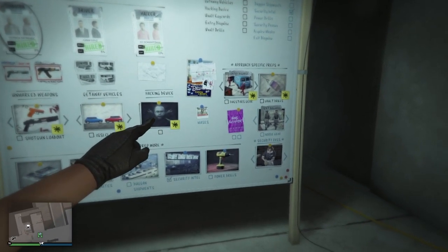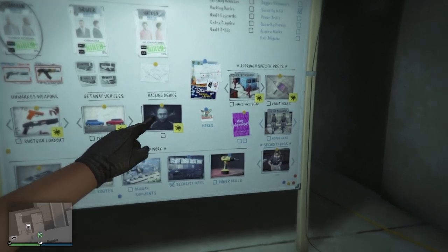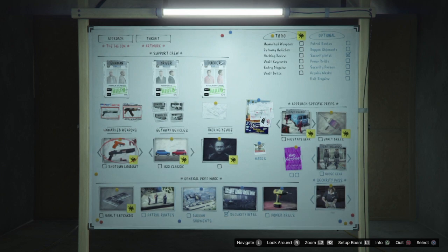The setup you want to do is the hacking device — this is where you're going to get the FIB badge. Once you've got everything set up, go up to the board, hit right on the d-pad, and launch the hacking device mission.